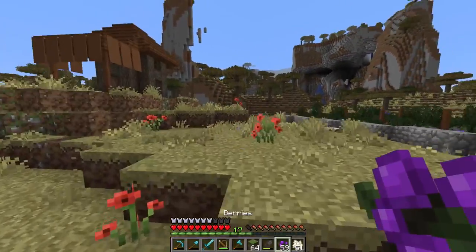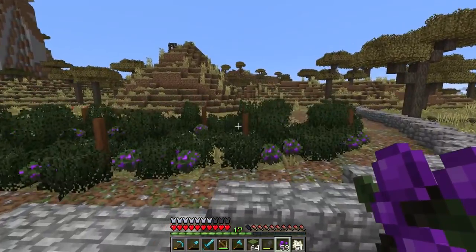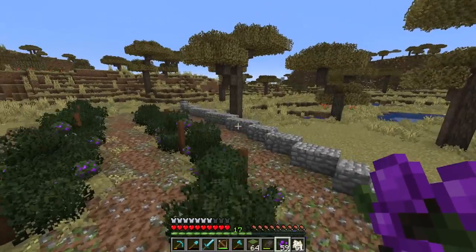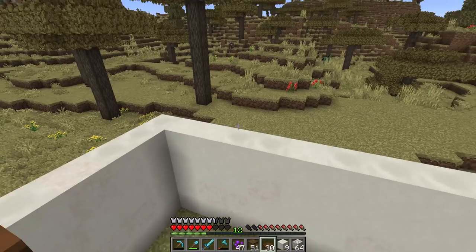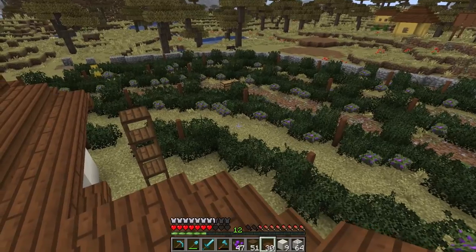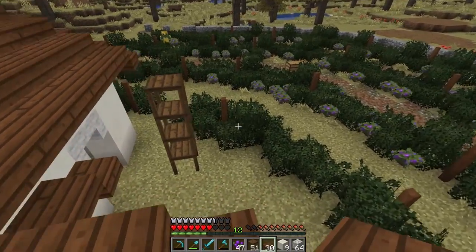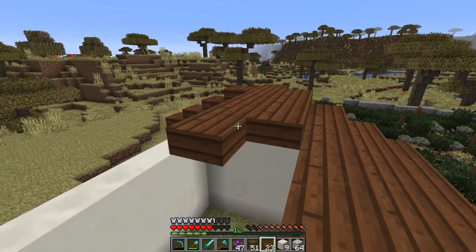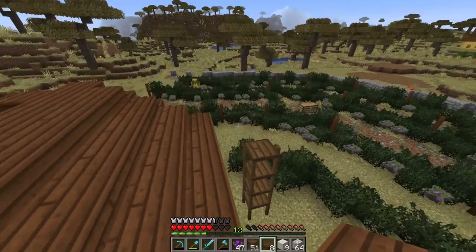I just wanted to show you that real quick so you can see the progress. Right now I'm pretty much just waiting on these to grow so I can do a bunch more, and I still need to tear down that hill. We're back and I've been doing a bit more work — we've got four rows in here now. I'm working on a little house and I think it's going to turn out really cool. It's like a Tuscan style, I think that's the proper term.